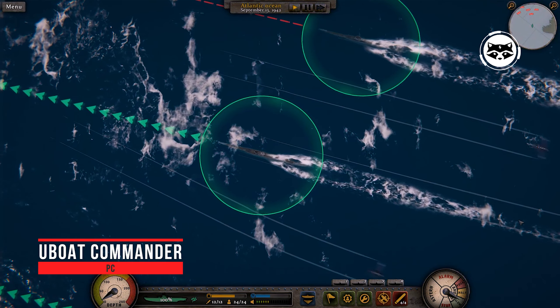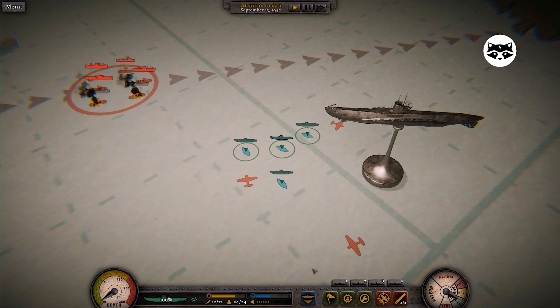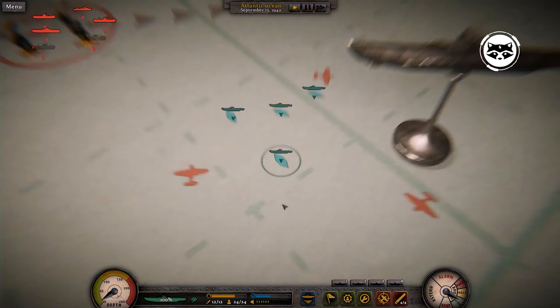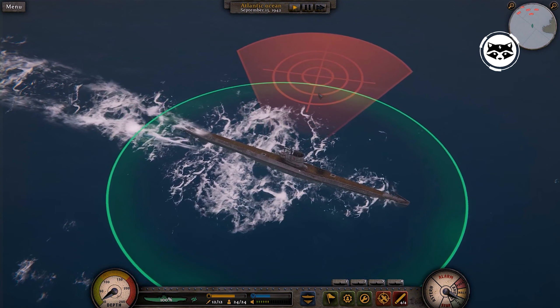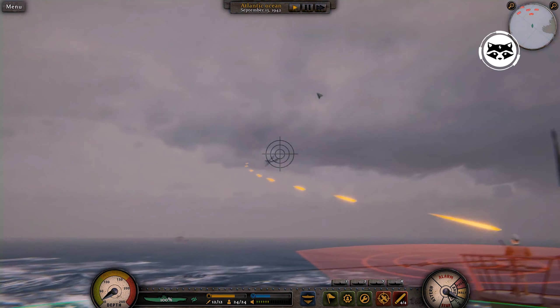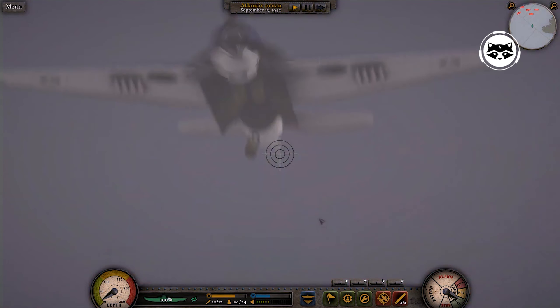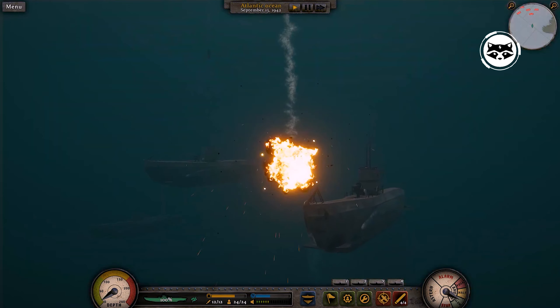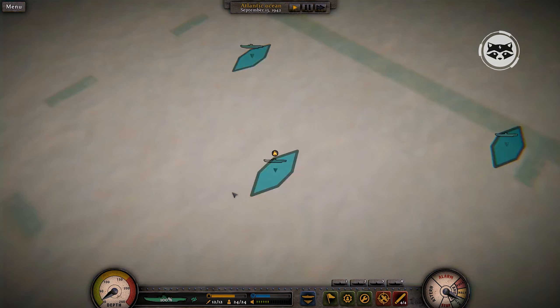UBOAT Commander is a strategy game in which you take part in the Battle of the Atlantic using wolf pack tactics. Using the fleet of submarines at your disposal, you will attack enemies and plunder resources. You can control crew members and give orders during battle, and if you wish, you can take personal control of any of the submarines and start firing torpedoes at opponents. If your favorite game is not included in this list, write in the comments.